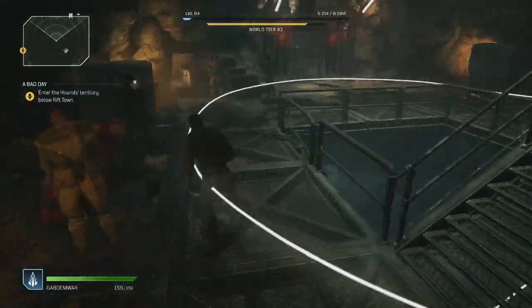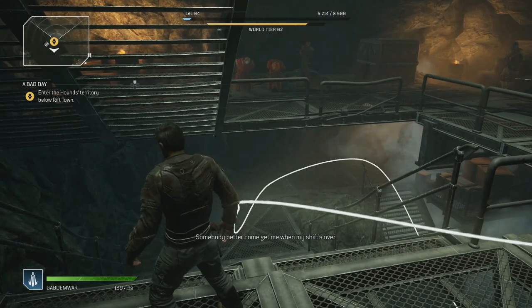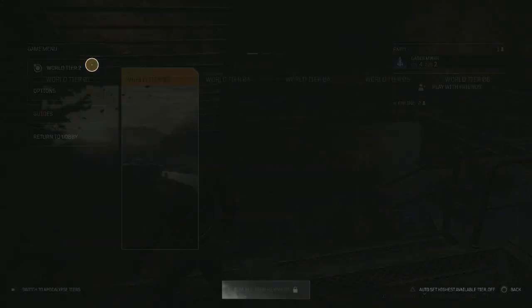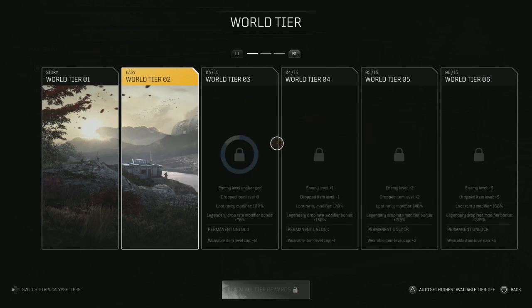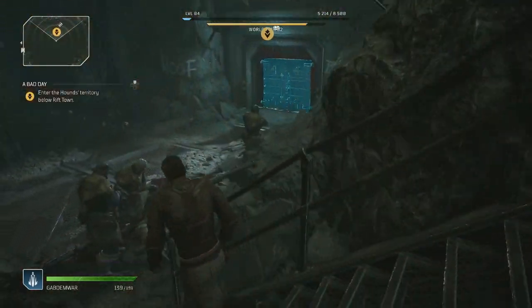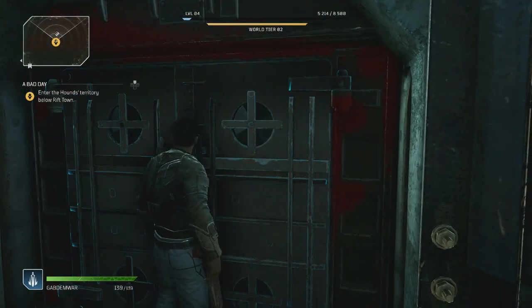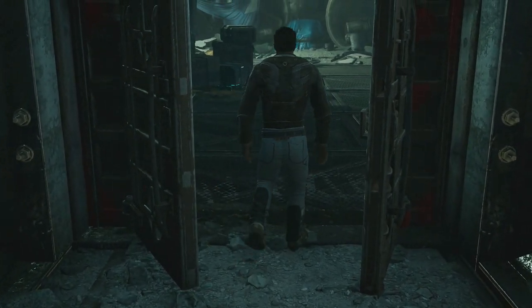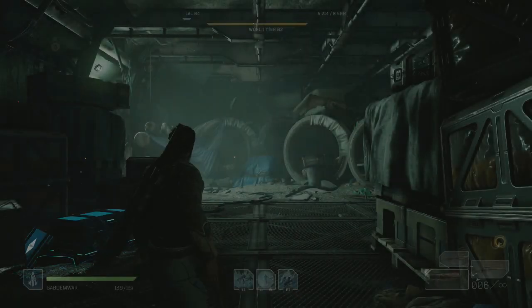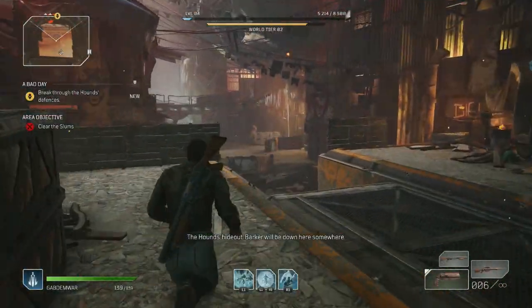We got a side quest right here, we'll do it. Can I change the world tier? Menu - world tier - I've gotta do more missions first. If I complete this mission, enter a bad area, will that unlock world tier three? Probably. Let's go in and kill a bunch of dudes - I'm tired of their bullshit.